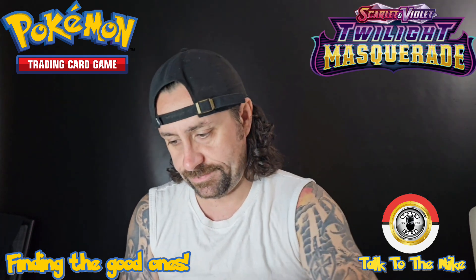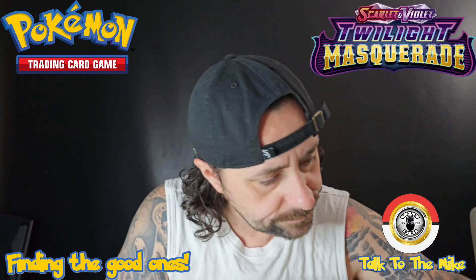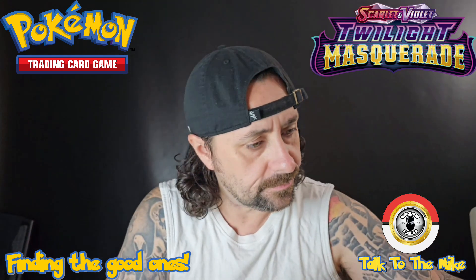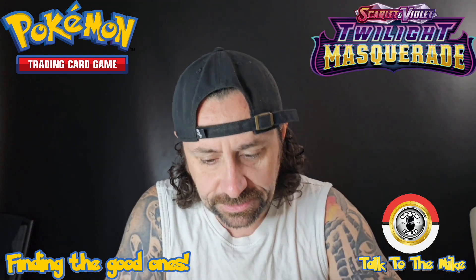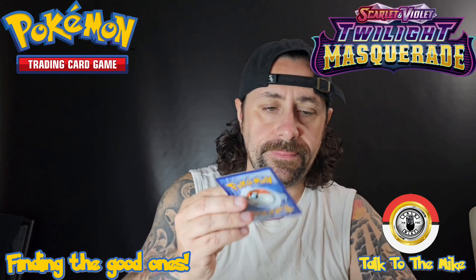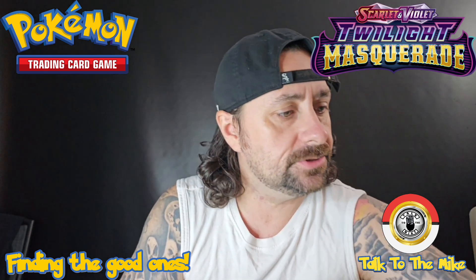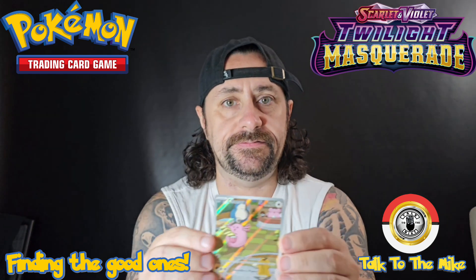Finn Grandeur, Sandshrew, Dipplin. Regirock boom, Lanturn's aid, reverse holo Lairon, Aipom, full holo with a basic energy — and our first sleeve-worthy card of the day: the Chansey full illustration art!